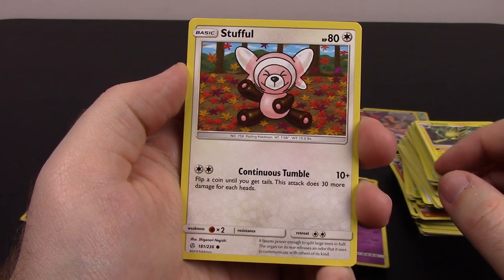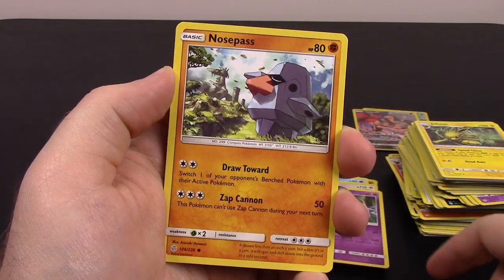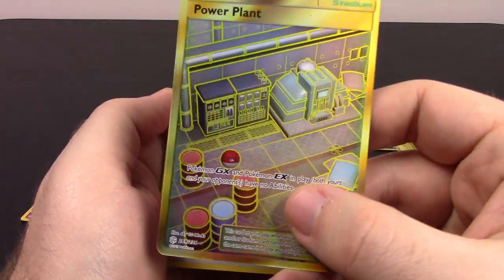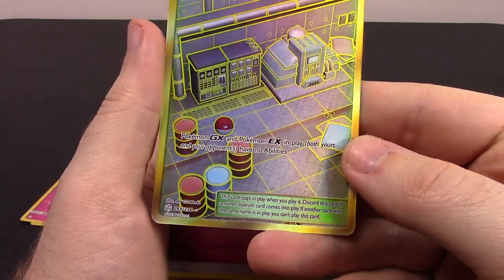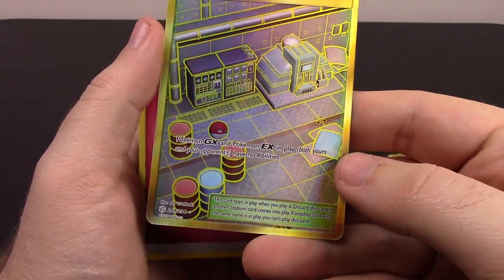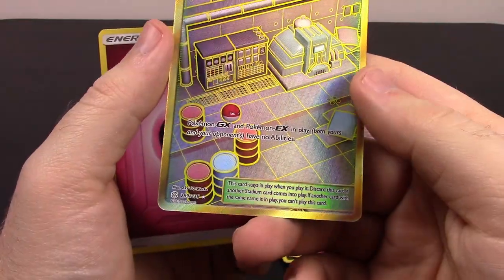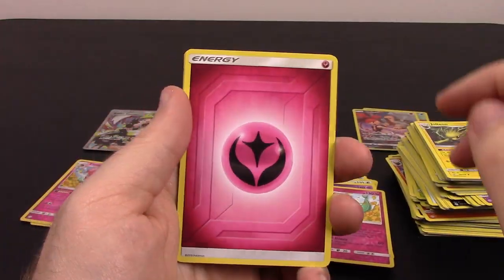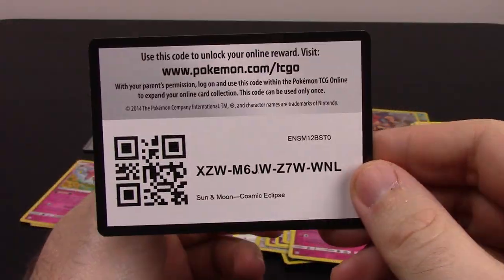Our last pack from the first half — we have Stufful, Pawniard, Litleo, Koffing, Nosepass, Floridus Reverse Holo, and oh my god, we got a Gold Card — a Power Plant Trainer. Pokemon GX and Pokemon EX in play, both yours and your opponent's, have no abilities. That looks super cool — I love that picture, it has a little Voltorb on it. So we got a Gold Card out of the set, which is cool. Then Fairy Energy, Crickettune, Curlia, Bisharp, and the code.